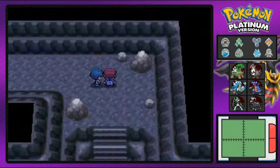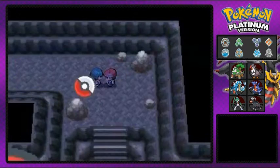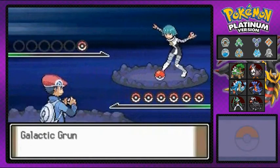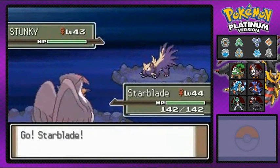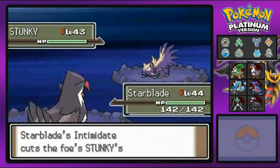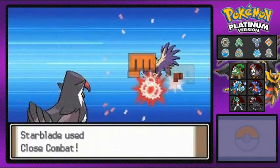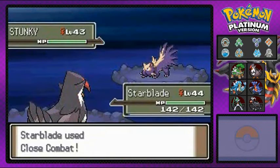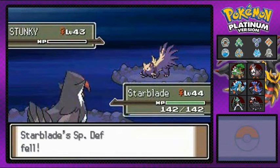Let's just beat them up. He's doing the grunt job wanting to stop all intruders. Galactic grunt comes out with a Stunky, and I'm coming out with Star Blade. This is still going to be my complaint — I should be training my Pokemon a little bit higher. Don't worry guys, a note is going to be taken once this whole thing with Team Galactic is done.